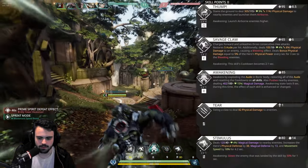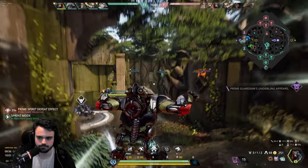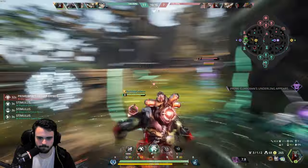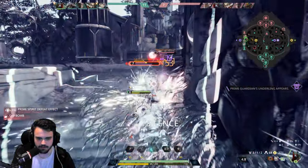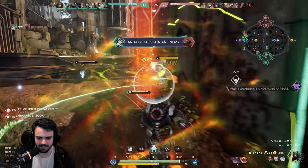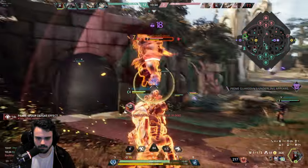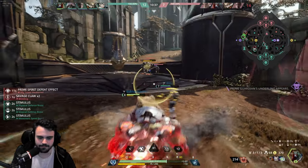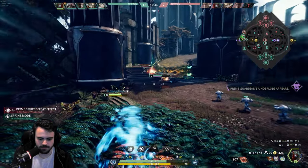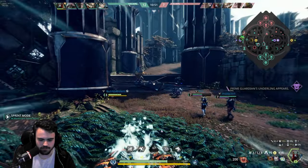Let's go blow some people up — we have ult. My plan is to mash off my abilities, push R, and then mash them off again. I forgot that ult knocked back too. I don't have enough energy to push all my abilities — I can only push two. I need to remember that.